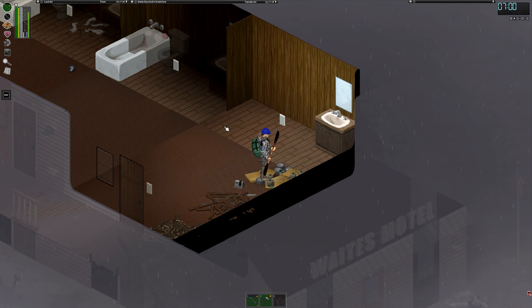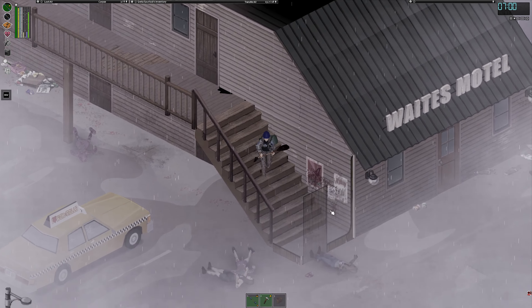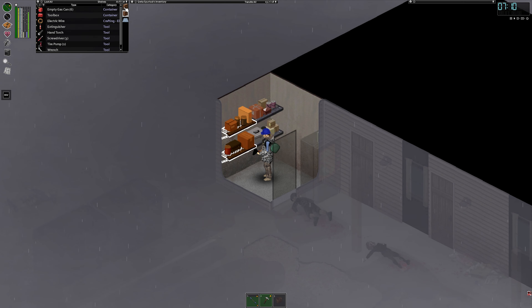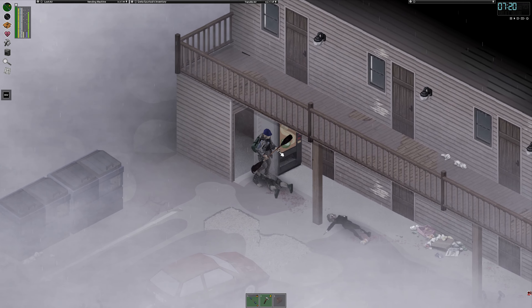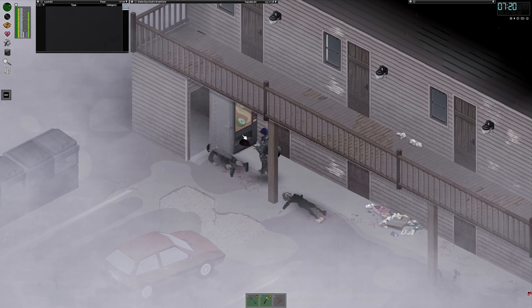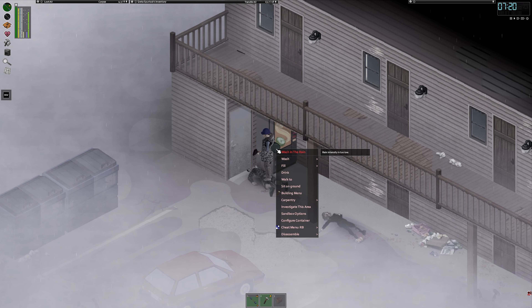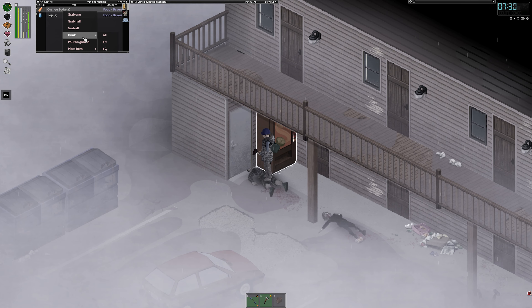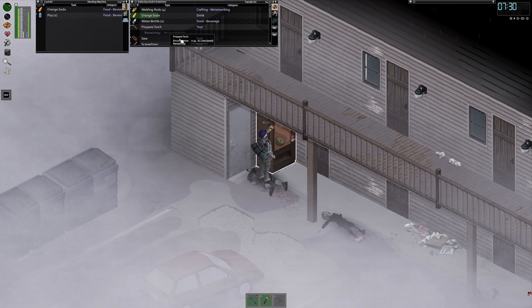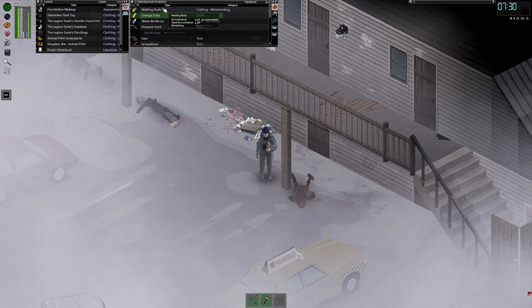I'm not sure if we've got one of those — might be in the thing down here. Is it in there? Propane torch, no. I'm surprised actually. Let's close that up. It's on the soda machine — anything nice? I don't think we need the welding rod for anything do we.